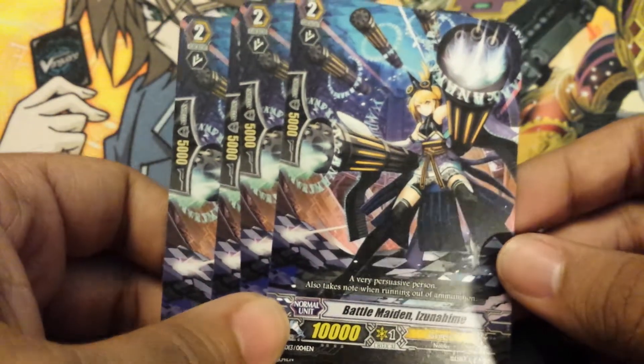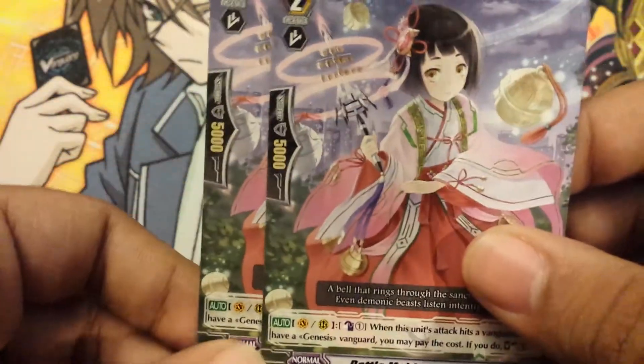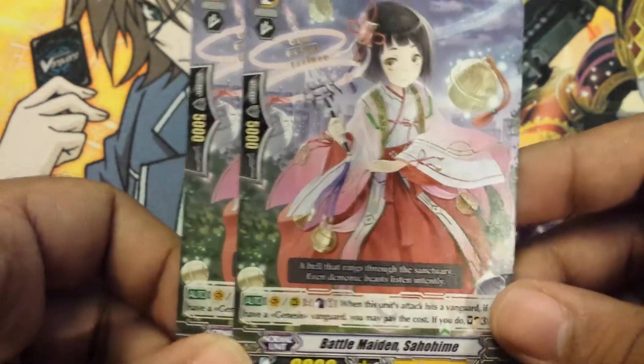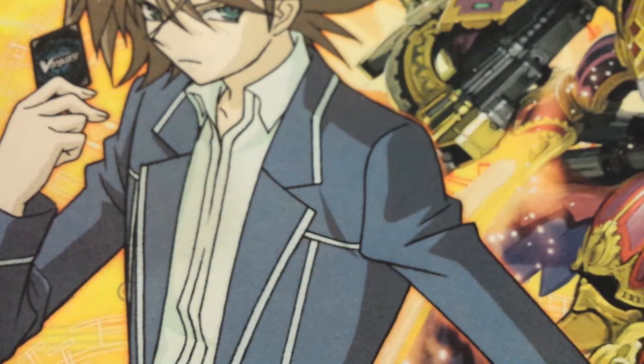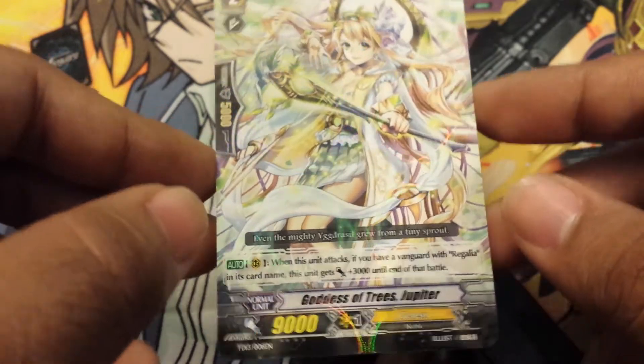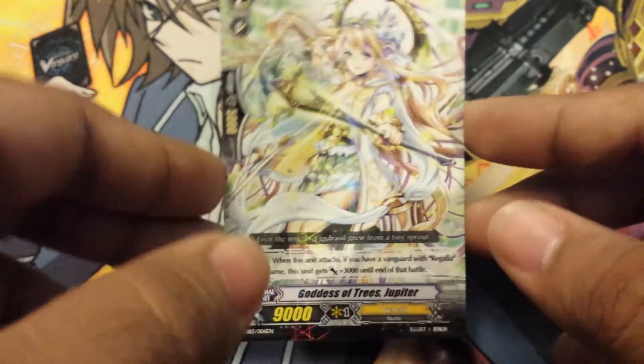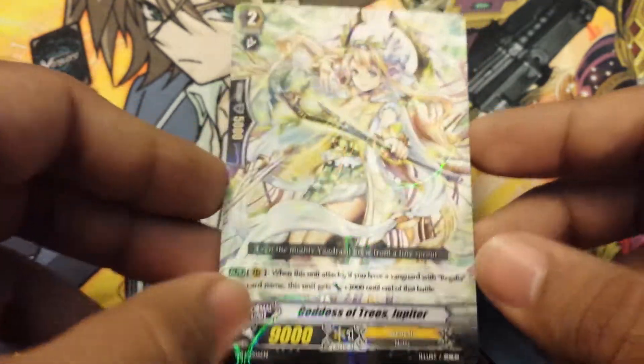Next, you get four Battle Maiden Izunohime — standard 10K vanilla. Next up, you get two Battle Maiden Sahohime. She was a rare in Set 10 but now she's been reprinted, and you get two of her. I'll probably use four of her because I like her ability that much. Next, I get one Goddess of Trees Jupiter. She's the 12K attacker for Regalia units, so I'm probably gonna run three of her, even though I'm gonna get four of the decks.